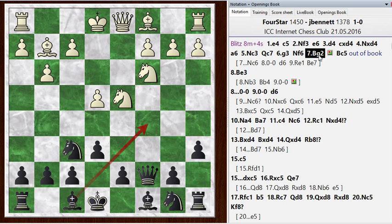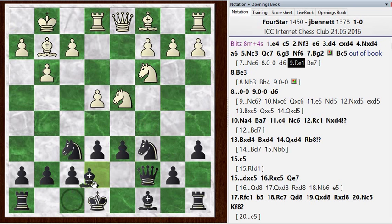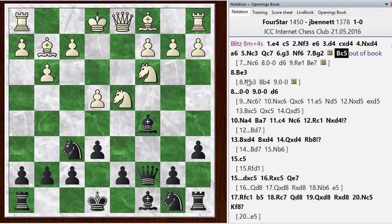Instead of Bishop C5, I did look at one line involving Knight C6: Knight C6, castles, D6, Rook E1, and Bishop B7 — just to go for that Scheveningen setup I talked about, with the Knight on C6. Maybe later the Bishop can come to D7, or perhaps there's still an idea of pushing the B-pawn forward and playing Bishop B7, just watching out for that diagonal. That would be the fine way to play. I played Bishop C5, but he didn't go Knight B3 to kick my Bishop — he went Bishop E3. So I'm actually doing fine here.